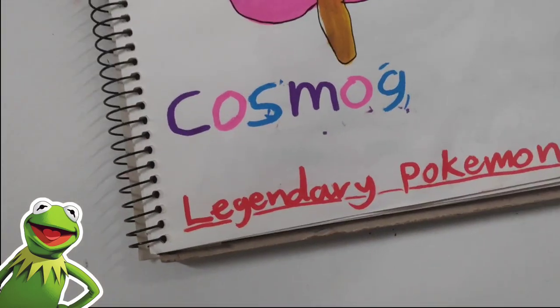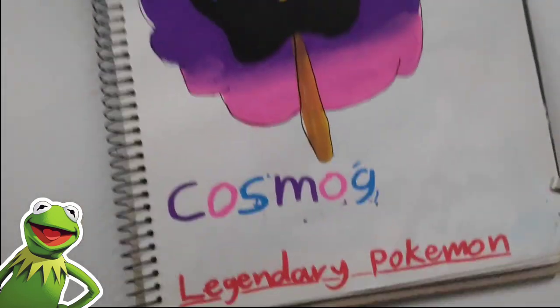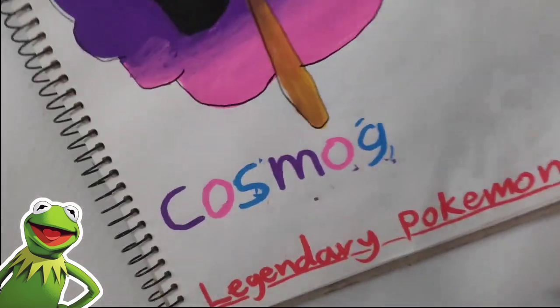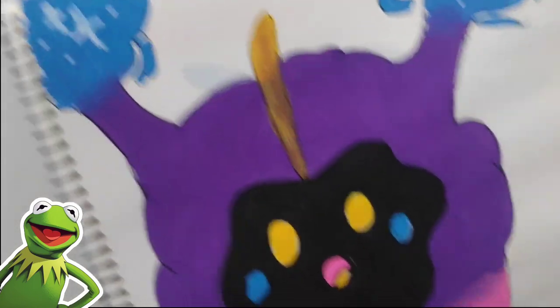Now we got Cosmog. Wait — is that a mistake or is that decoration? Just a couple of mistakes. This is a legendary Pokemon, and with my Posca markers I actually blended the thing. I know it's full-on poo brown colors for the little barriers — I'll fix that.